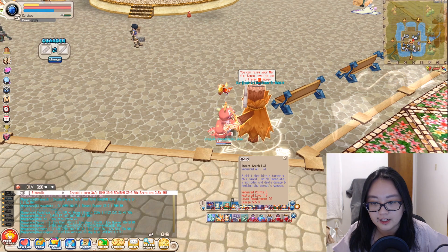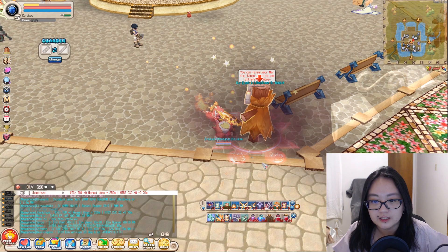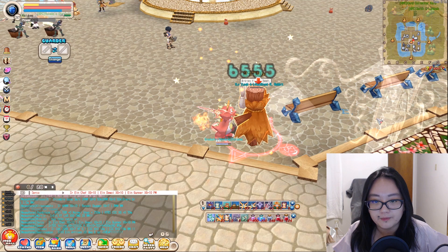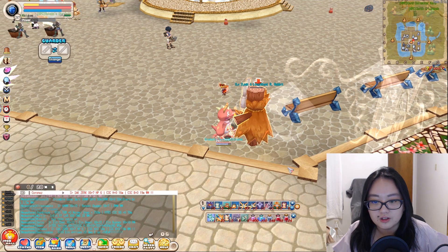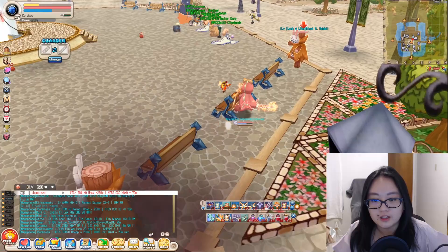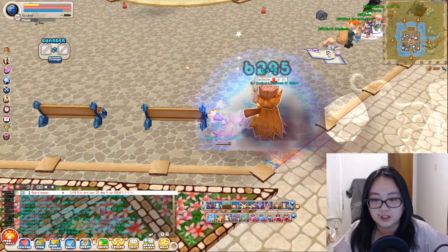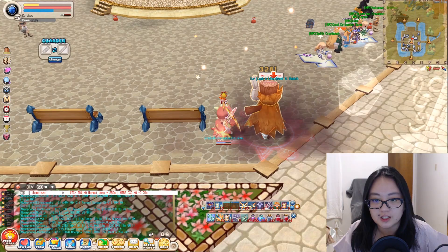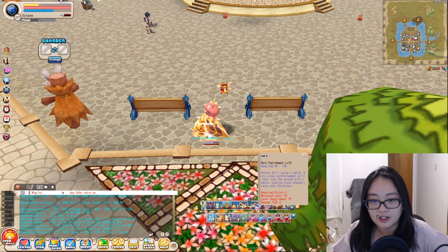The next skill pair is Break Weapon and Impact Crash. If you use them together, you'll see two red circles below the monster. If you use Impact Crash alone, you might only see one circle or none at all. Using Break Weapon alone also shows only one. So using Break Weapon and Impact Crash together produces two red circles, confirming the debuff is working — even though Impact Crash is only at level 3.